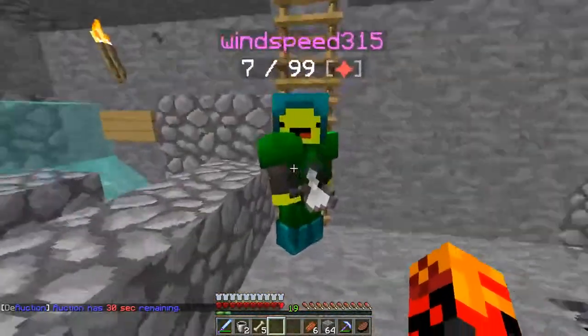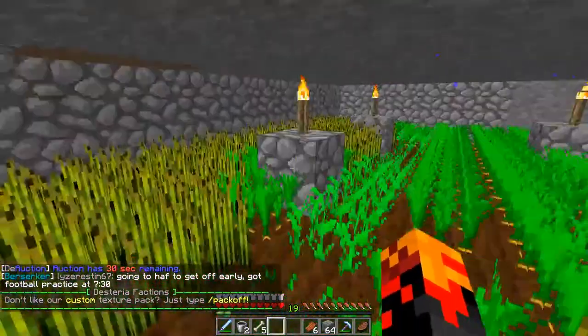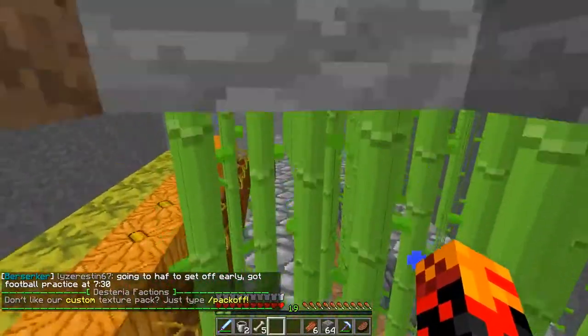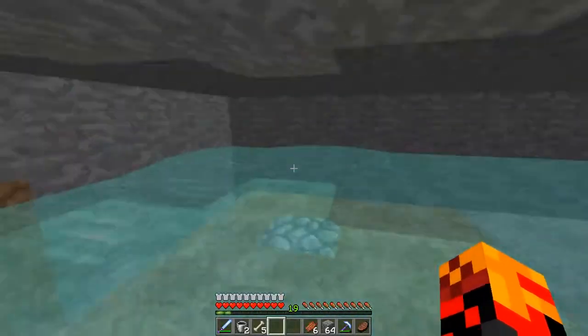We have an AFK pool just like the leader's — there's lava and water. We also have backup farms in case our farm base gets destroyed, covering pretty much everything. Our base is also covered completely in water.